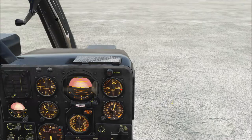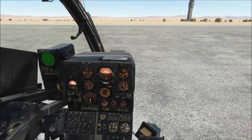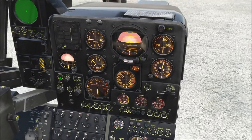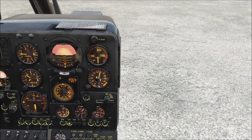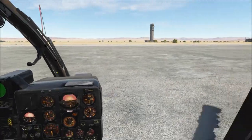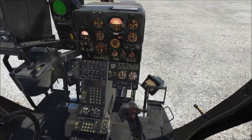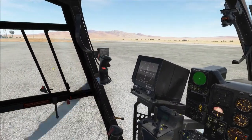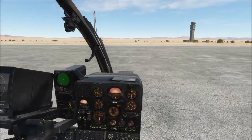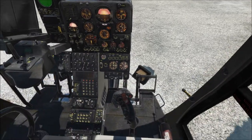Switch back to the pilot seat and turn navigation to steady to show those around you that you are ready to go. At this point you can contact ATC for taxi and takeoff clearance. I'll continue on with the post-takeoff checklist so you can see what needs to be done once you're up and running.